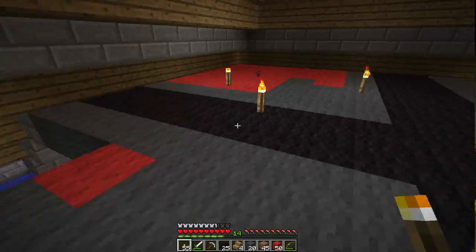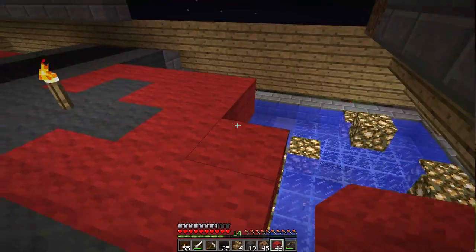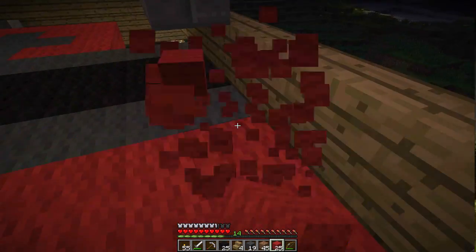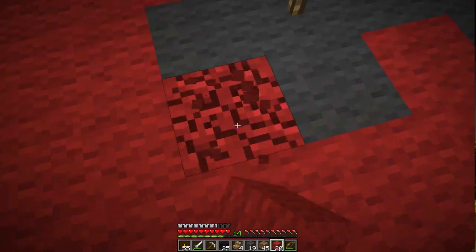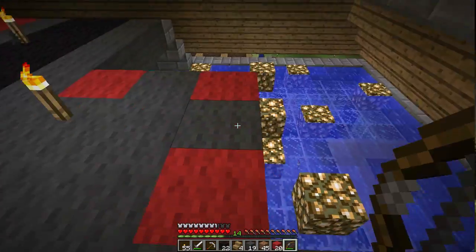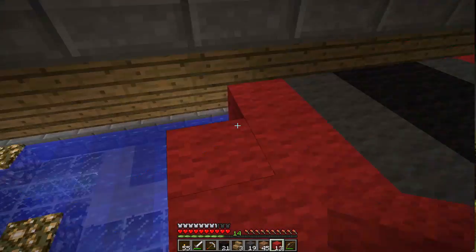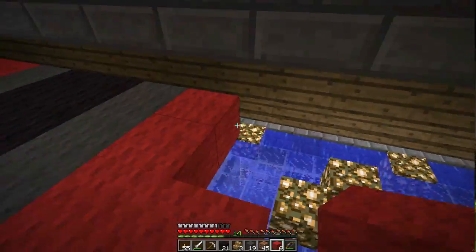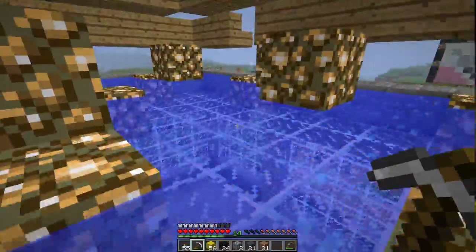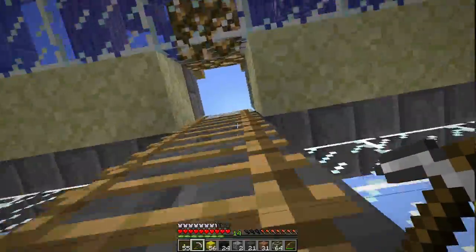I didn't want to use a ladder system like I had used mostly before — ladders and stairs and stuff like that to get up here. So I ended up using a water elevator. I've seen it on numerous shows, numerous channels. Basically, you use signs and water to create a way to swim up or drop down without injury. So that's what I used in the middle of this room — I dug out kind of a four by four right in the middle of where the lava is coming up and built up a water elevator to get up and down.